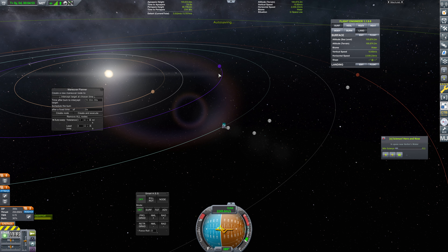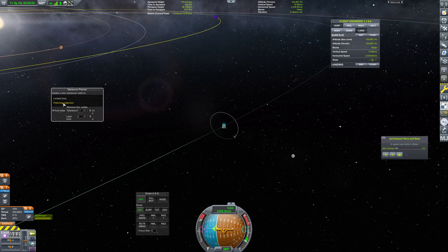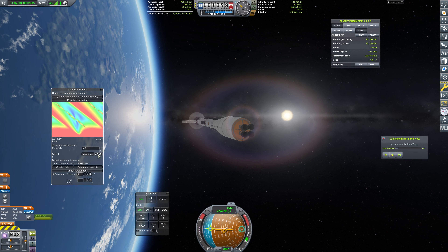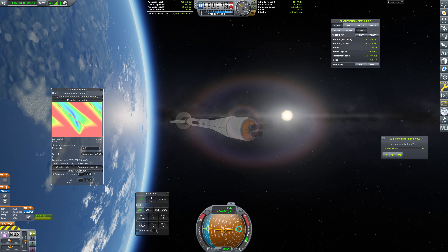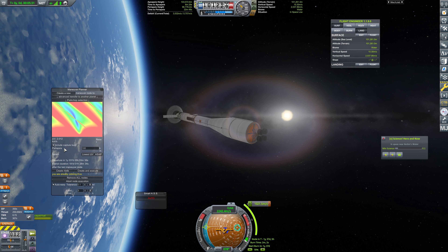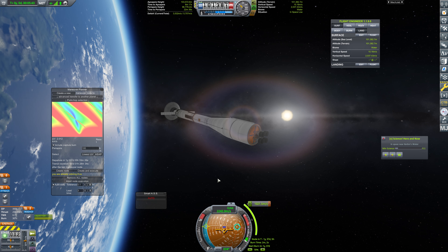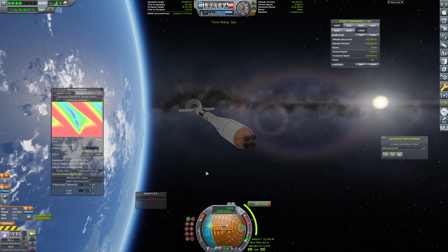That planet will of course be EVE. Set EVE as target, I want advanced transfer to another planet. Set as target — okay there we go, now it's going correctly. So departure in one year for lowest delta V. For ASAP it would be... I want to include the capture burn, so 2,000 and 6,000. Okay it's worth waiting a year. So we're going to create and execute this node — that's absolutely fine. Whatever I came up with would not be timed as well as MechJeb's timing — it would definitely not cost us 2,000 delta V to get there. This is of course going to be a relatively long time warp. We will be back as soon as this time warp is over. See you guys after this time warp.